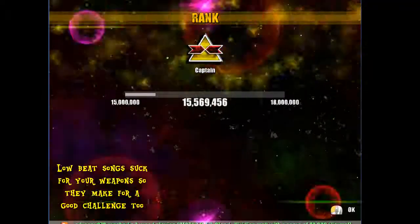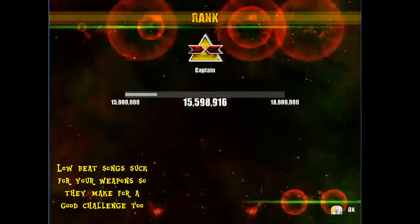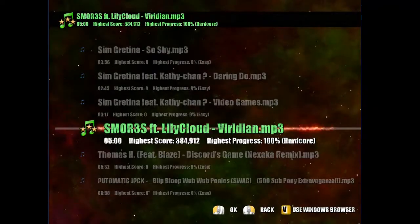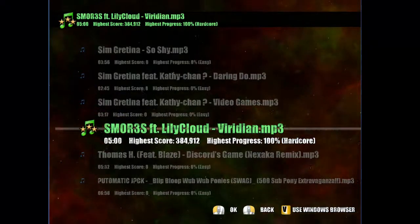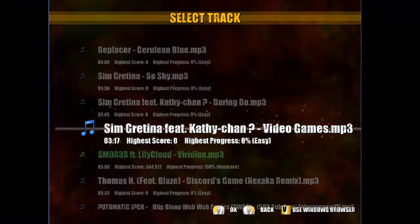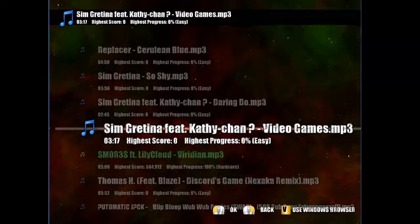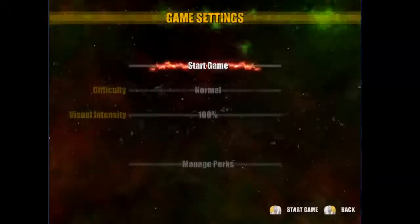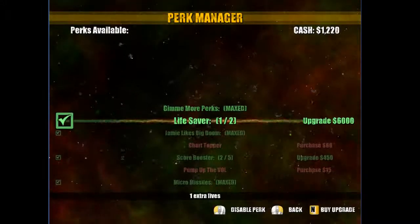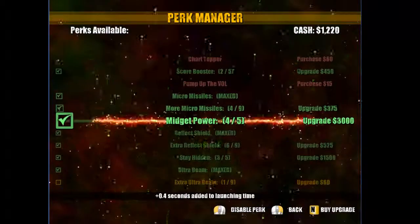At the end of your mission you're going to get a score and you're going to increase in ranking — these are leaderboards. You're going to get a chance to play again. The more you play, the more features you unlock to improve your gameplay. These are called perks, and you can increase your number of lives, bombs, missiles, shields, the duration of your shields, high beams, and ultra beams.